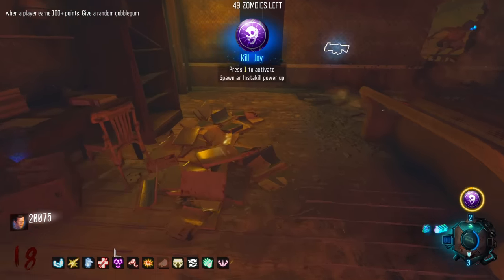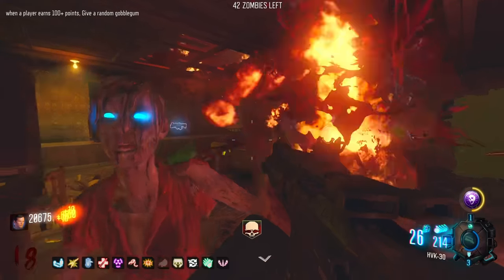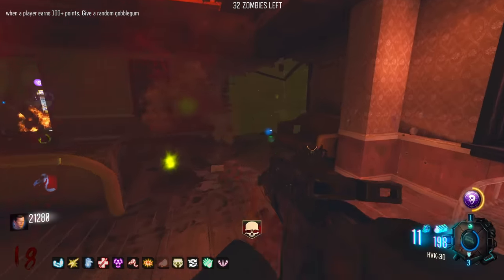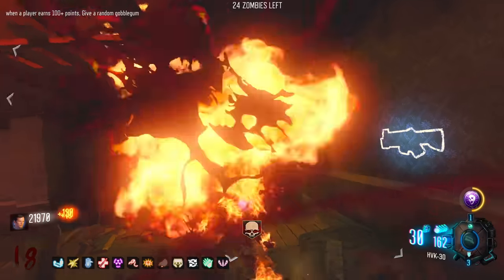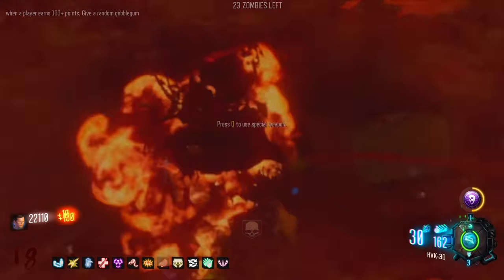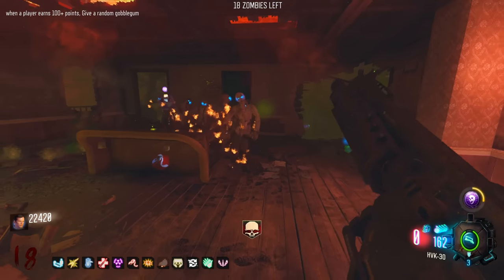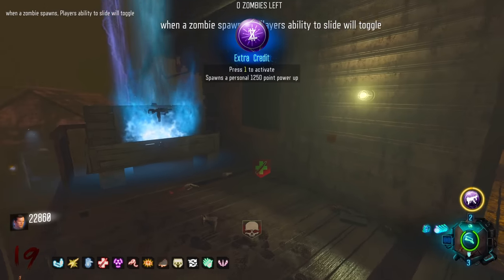Insta-kill though - I'll take it. It's just whenever I earn 100 plus points I get a Gobble Gum. So if I get a double kill or shoot two zombies at once. How was I able to do it before then? A knife - that might work. No - it's just not working now for some reason, maybe I have to use the Gobble Gum I already have. There's the Extra Credit - and what did I just spawn in? Spawns a random weapon power-up.